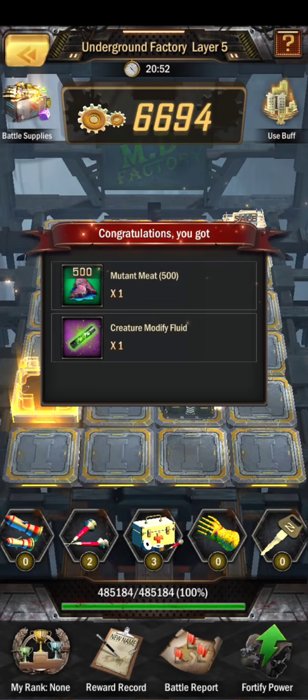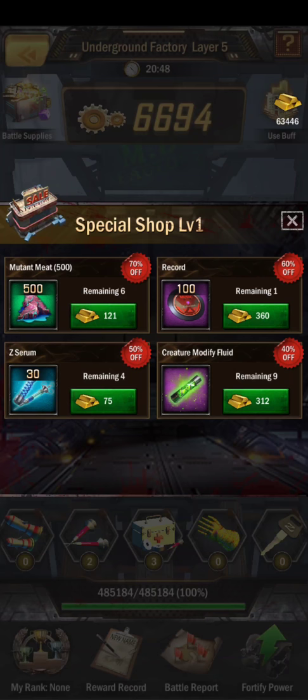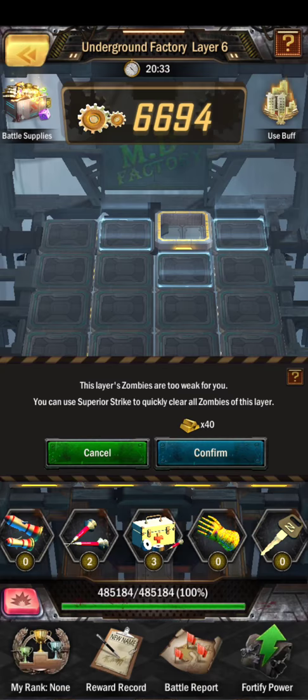I like doing this in the last 20 minutes. That way I can double dip on my buffs — basically Medici happens and then the next day you always want to check these. I recommend getting anything that says 70% or more or 60% or more. Here you can see the mutant meat — I actually recommend buying that, it's a good deal.